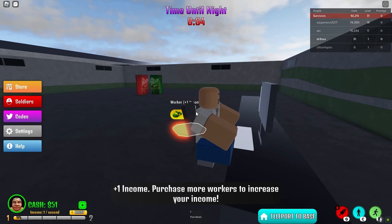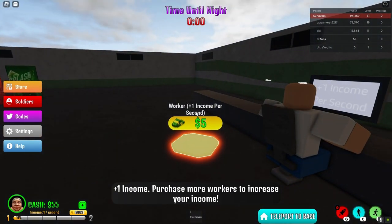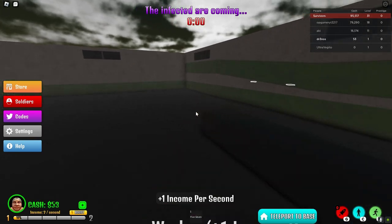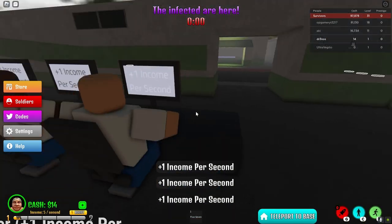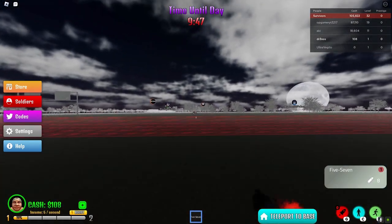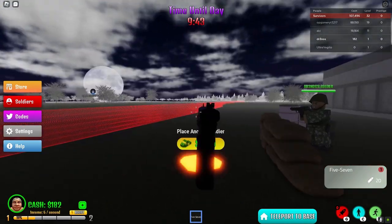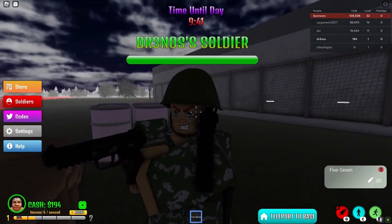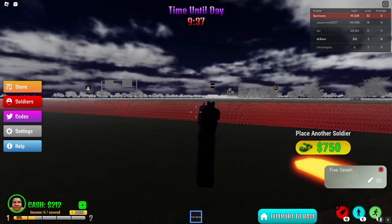Damn, first person — this is pretty nice, not gonna lie. Worker: one income per second. You can see the cache at the top right. Okay, I guess I'm getting all these upgrades. There are just more zombies, let me try to shoot them. Oh what's up — damn, this game is pretty cool.